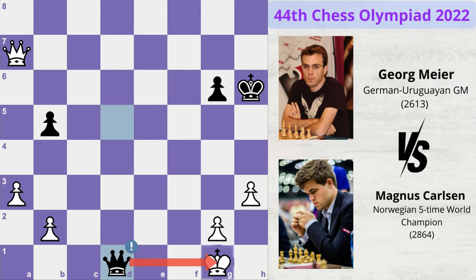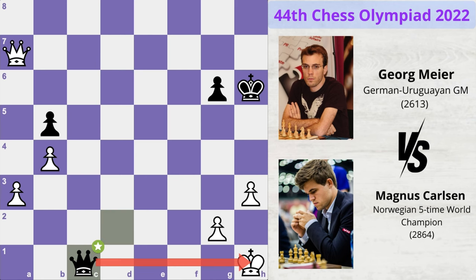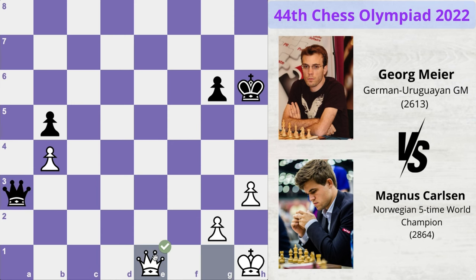King moves to h2, queen d6 check, king h1, queen d2, attacking the pawn, pawn moves to b4, queen c1 check and now white queen interposes. Queen takes pawn, queen to e1 protecting this pawn, and now queen moves to d3.